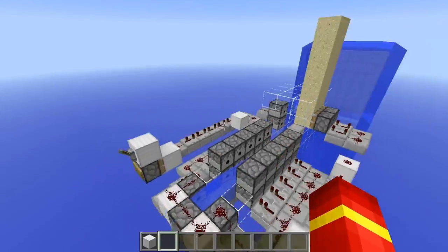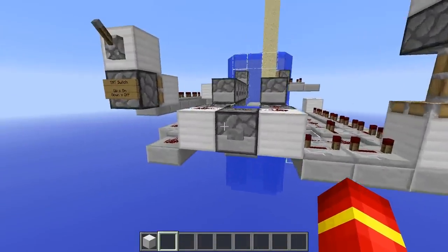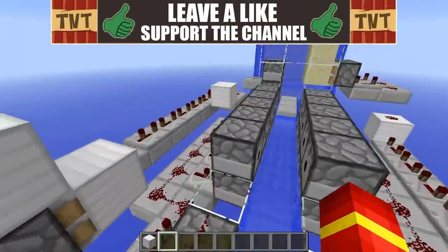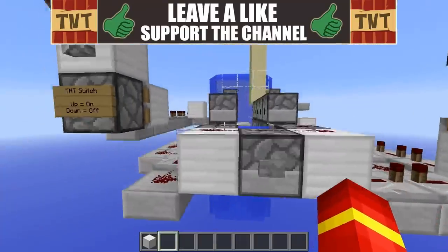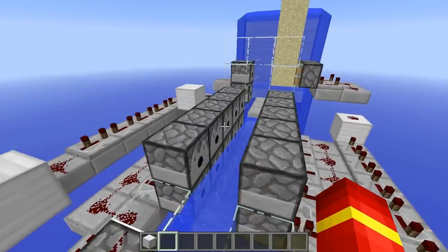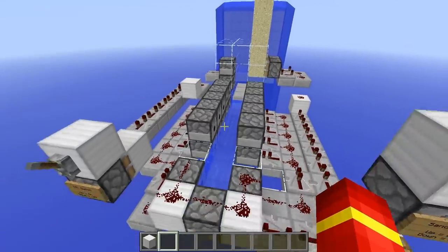We've got our cannon here, which has three major switches. We have our sand switch, our TNT switch, and our main switch. The main switch fires all the TNT here, fires the TNT at the back, fires the TNT here — does all of that.